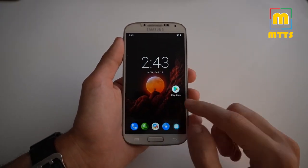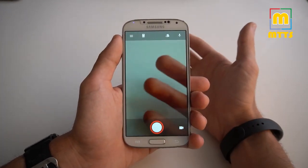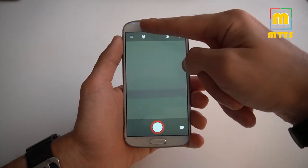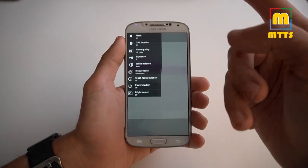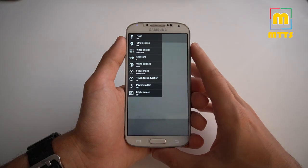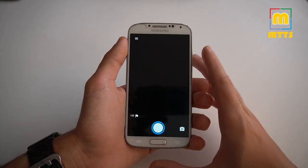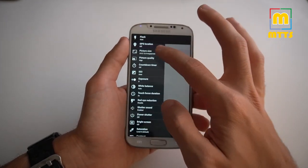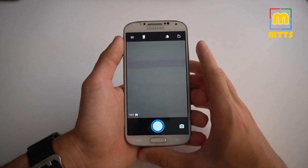Let's go a little bit into the camera. We have this very nice addition with the blue LED, which lights up when the camera is opened. You can access everything from here. You can film in full HD, scan QR codes, and take pictures in 12.8 megapixels in the 4 by 3 aspect ratio.